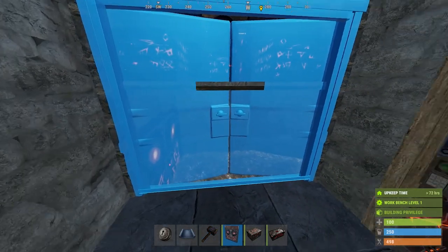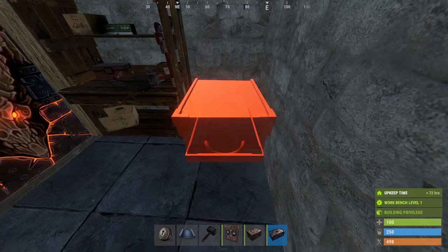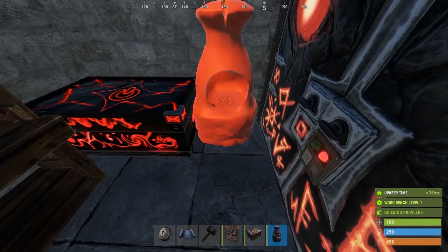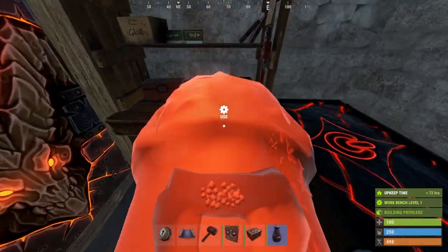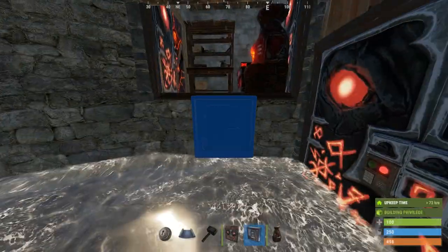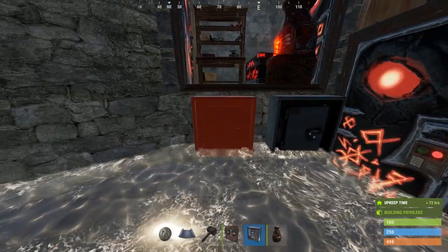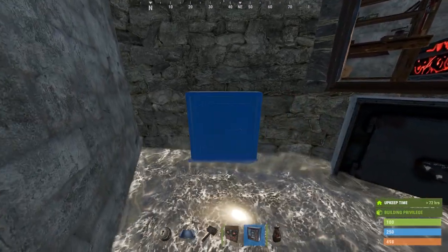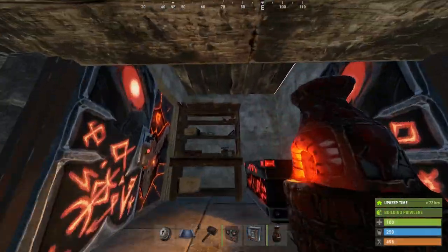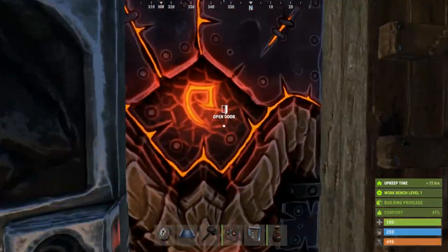We'll put the door and we want it turning inward — it's just easier when you get off your boat. We'll put one more large box here, a furnace there. These drop boxes are pretty at risk because there's only one door and no airlock, so the only thing I would really keep in here would be your diving gear and maybe a few tools, things like that. So that is the base.